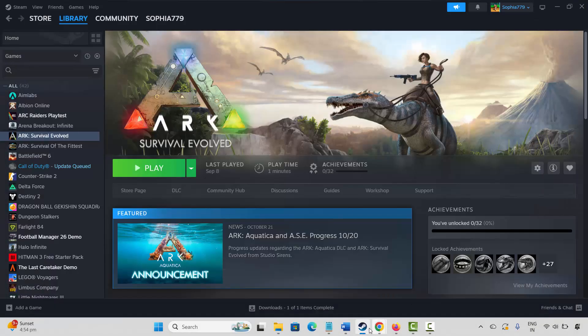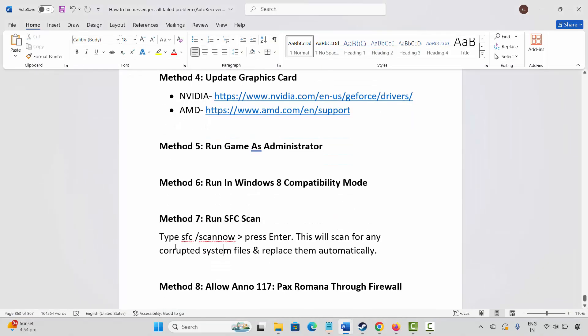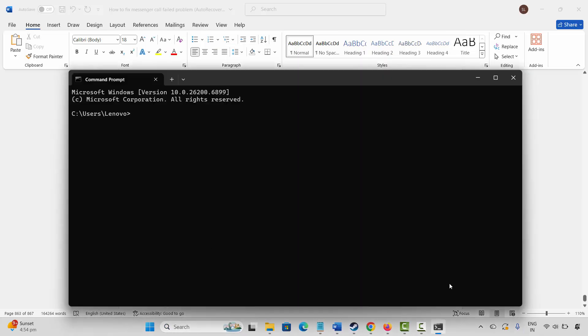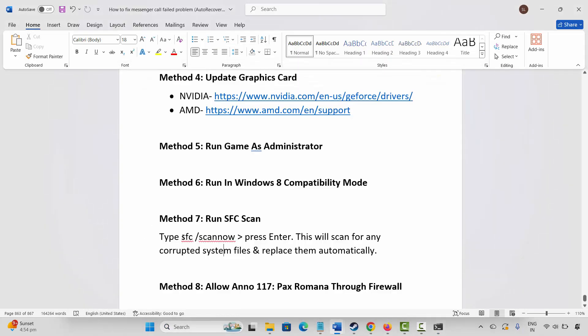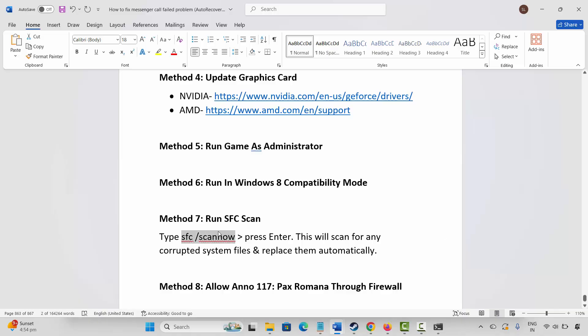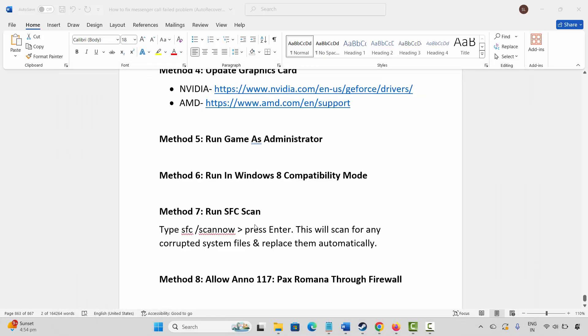If not, the next method is to run an SFC scan. Search for Command Prompt, then copy and paste the command: SFC /scannow. This will scan for any corrupted system files and replace them automatically. Open Command Prompt, paste the code, and press Enter, and this will check if any corrupted files are present.